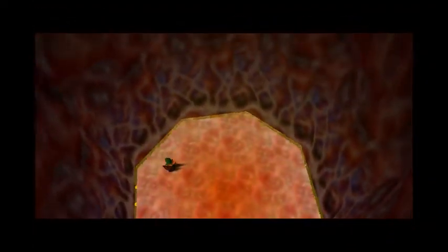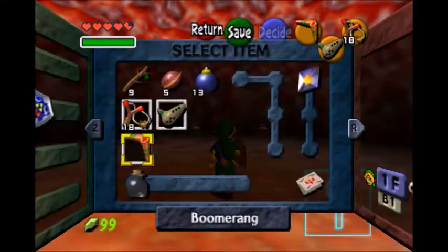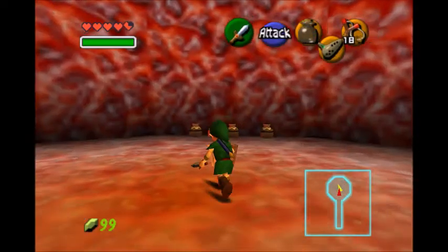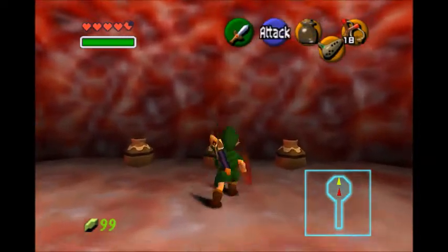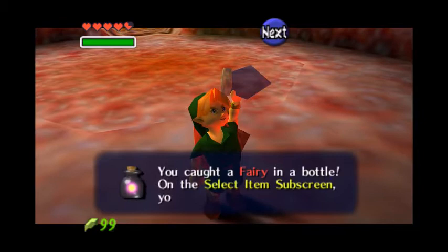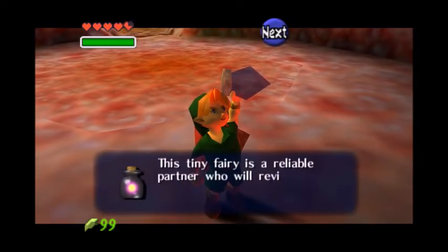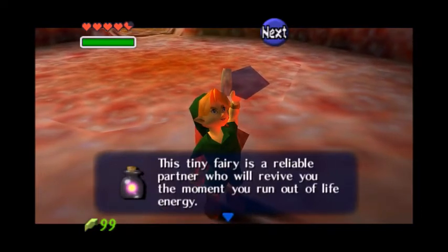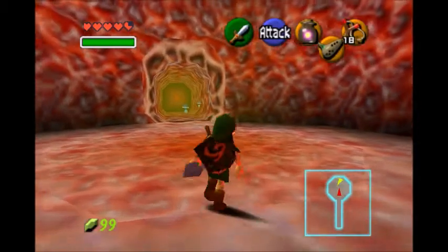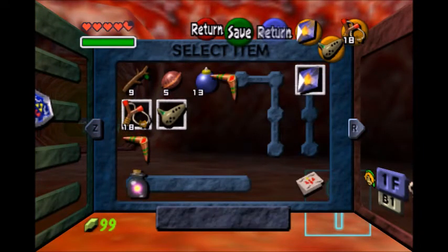Alright, let's go up and see if we can find princess Ruto up here. I'm going to take a bottle out, because — let's see — there is a fairy in this jar. So if we lose to the boss of this dungeon, the fairy will revive us — so that's good. A tiny fairy is a reliable partner who will revive you the moment you've run out of energy.